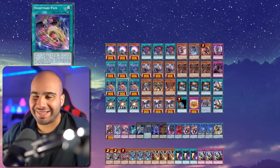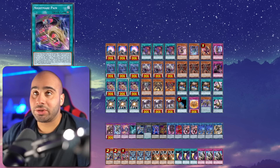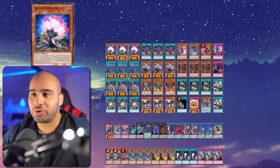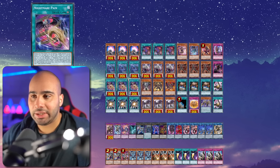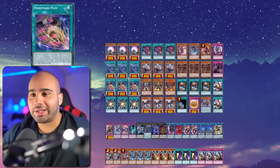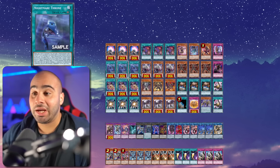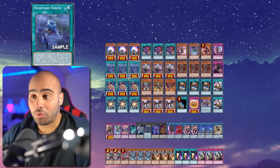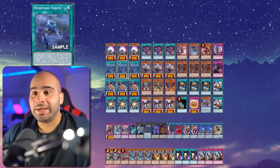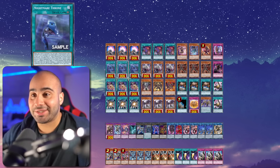Nightmare Pain lets you search your Samsara, but you'll have no way of destroying your Spirit of Yubel, because it's not like you can search another Nightmare Pain to use the effect again — it is once per turn. Unfortunately, you also cannot search Nightmare Throne with Spirit of Yubel, since it does not mention Yubel — it mentions Yubel monsters, which is not Yubel. It sucks to say, but it is what it is.